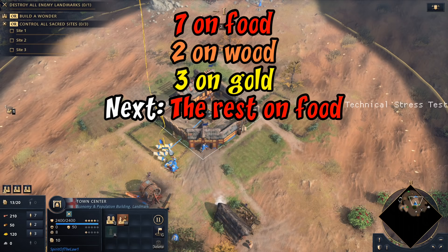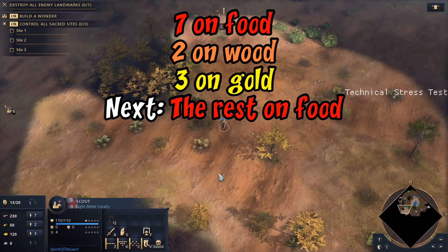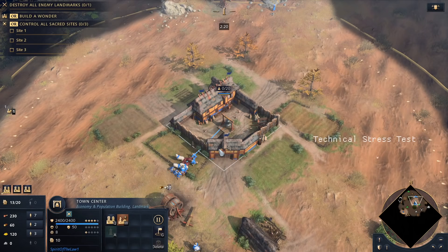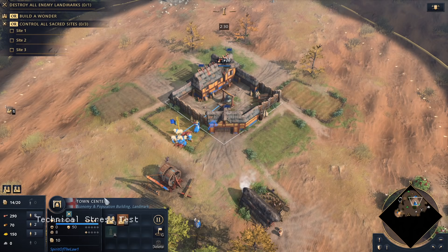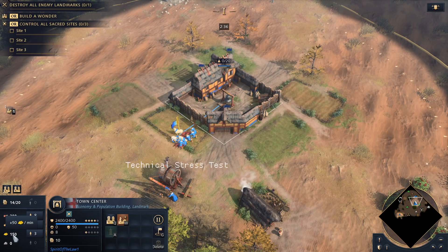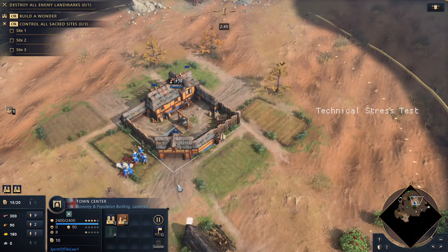Now we put everything else on sheep, and we should be clicking up right when this hits 16 pop with 15 villagers. Be a little careful and keep an eye on idle units. Ideally we want to be able to place our building at the exact same time we hit 200 gold and 400 food, and we can still queue up a villager. So if I've done this right, as the next villager comes out we should be able to build our landmark.